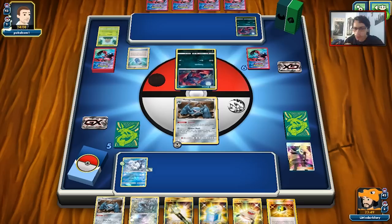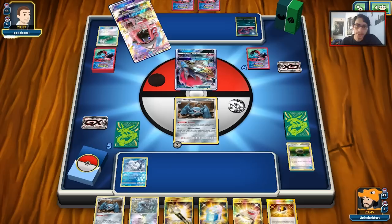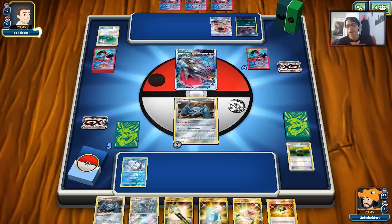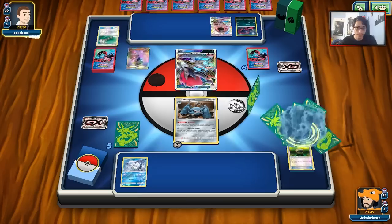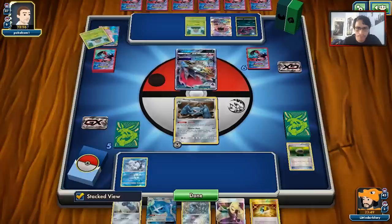My opponent plays Evil Ball and gets Zoroark in play — this is where the fun begins because Zoroark is going to do insane damage. They Field Blower the Float Stone, which is fine, and put down Lele. They use N against me, which gives me a hand with things I kind of need. I can Ultra Ball for Steven's Resolve. They might not even attack me this turn — that would make my life a whole lot easier. We do need to get more Metagross in play, but they're just going to attach to the Sableye, which is fine.